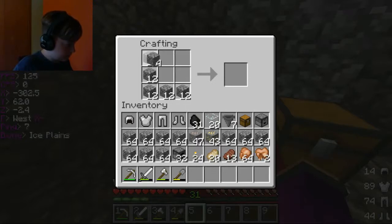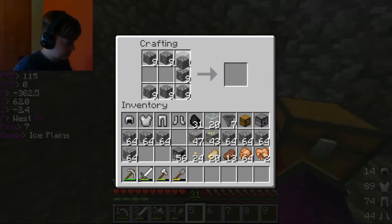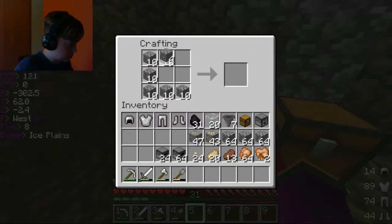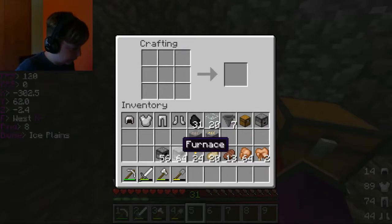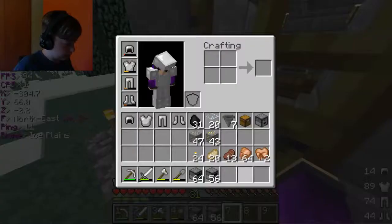We're gonna run out of cobble for real. I have 48 — 56 now. Just a stack and 56. That's all of our cobblestone gone, oh my god.